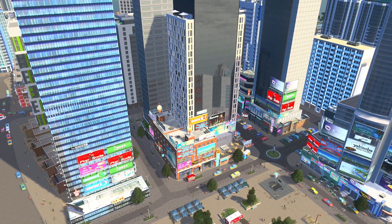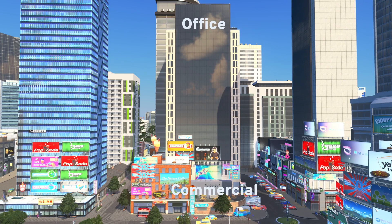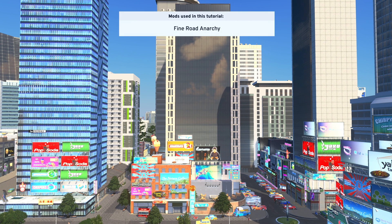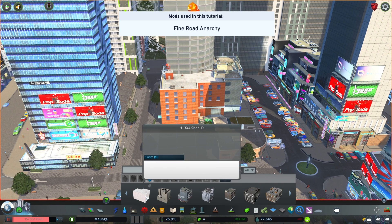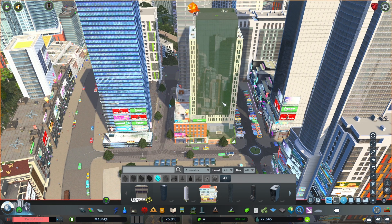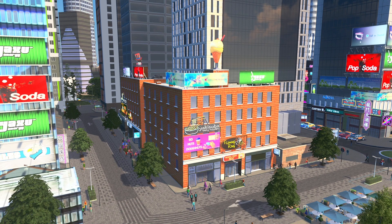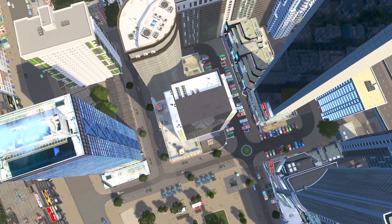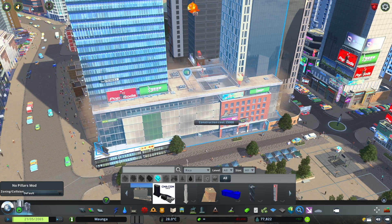Something else I love doing and highly recommend is making a mixed use building. Commonly in downtown areas you'll see mixed use buildings which consist of commercial on the ground level and offices on top, and you can actually make these. For this you will need the Find Road Anarchy mod enabled. Firstly place down any low commercial building found in the Find It mod and then also select an office building and simply place that on top. I also recommend making these buildings historical so they don't level up or down. These mixed use buildings really do look awesome and actually function whilst saving space, and you can use this same technique to create larger buildings in general.